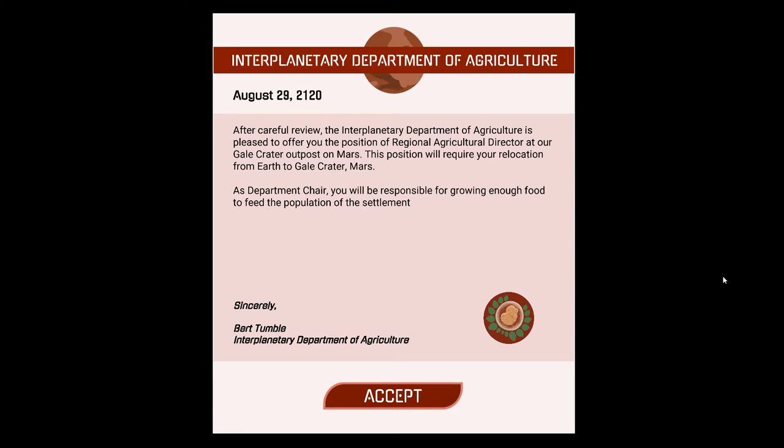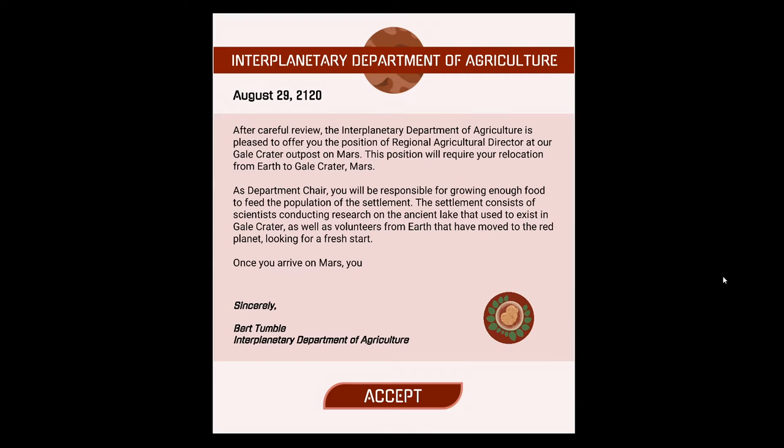The Interplanter Department of Agriculture is pleased to offer you the position of Regional Agriculture Director at our Gale Crater outpost on Mars. This position will require a relocation from Earth to Gale Crater, Mars. As department chair, you will be responsible for growing enough food to feed the population of the settlement — scientists researching the ancient lake in Gale Crater, as well as volunteers from Earth looking for a fresh start. Once you arrive on Mars, you will receive further briefing on your responsibilities.